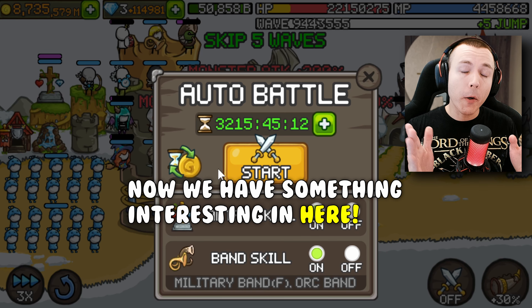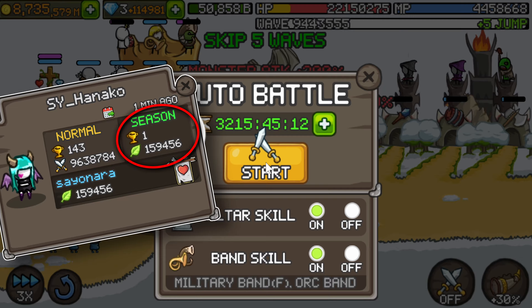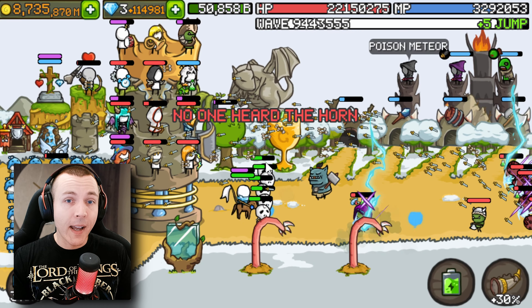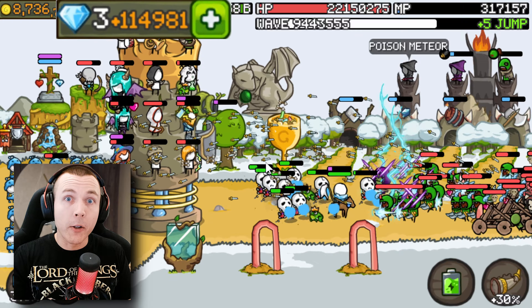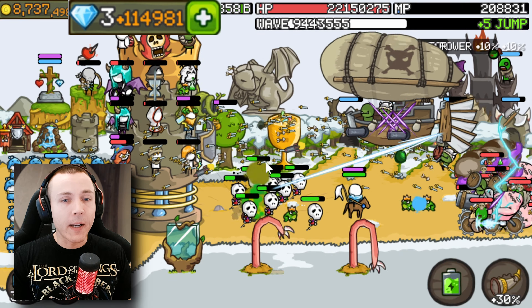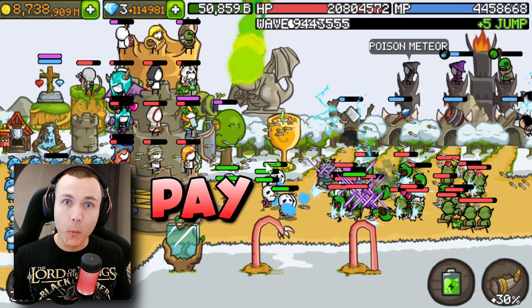Now we have something interesting here. What you are seeing is the account and way build of Hanako, who is a dear friend of mine and a member from the Sayonara Guild. As you probably saw from the amount of time autobattle he has and maybe the amount of orange crystals he has, he has spent quite a lot of money on this game. So this is definitely what you would call a pay-to-win account.